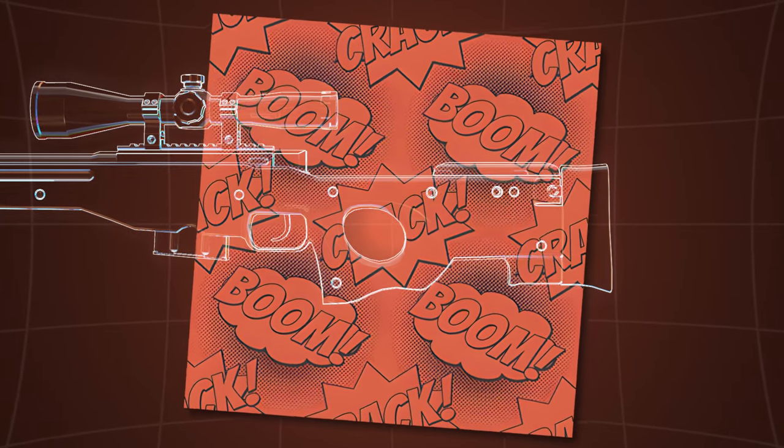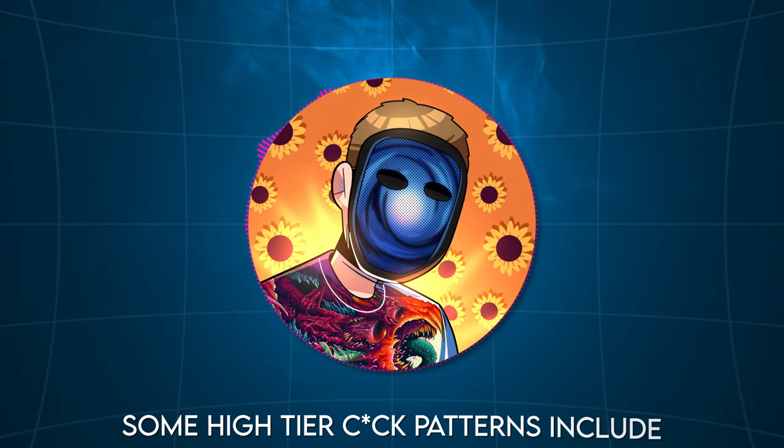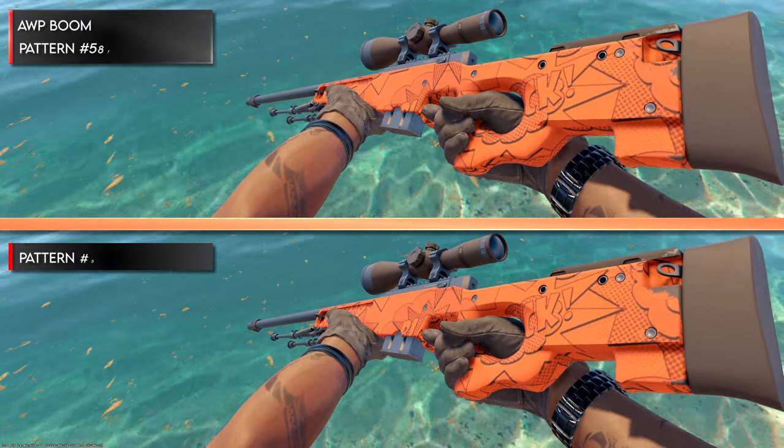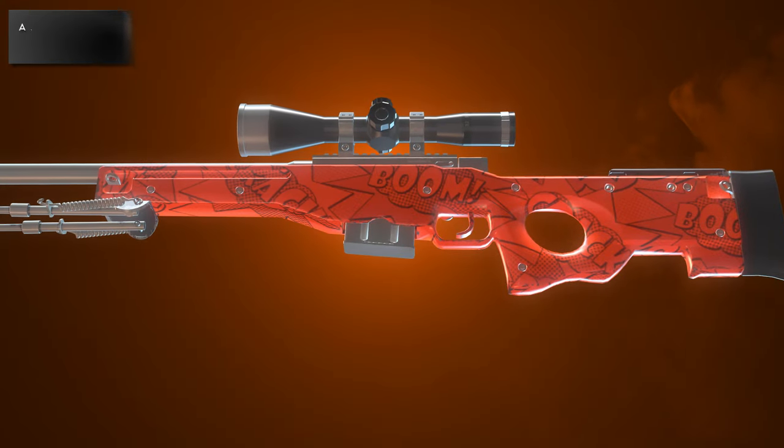The word 'crack' can be oriented around the handle hole in a plethora of ways depending on the pattern you get. Some high-tier cock patterns include pattern 587 and pattern 6, but the number one pattern of the cock boom happens to be pattern 97.